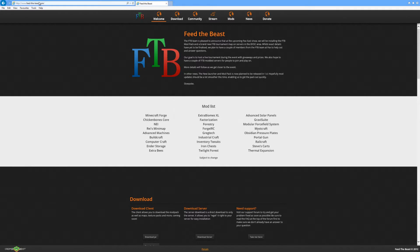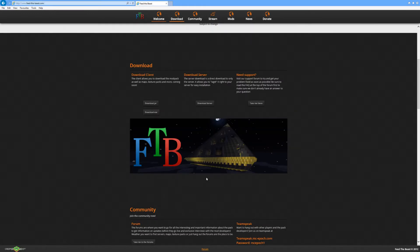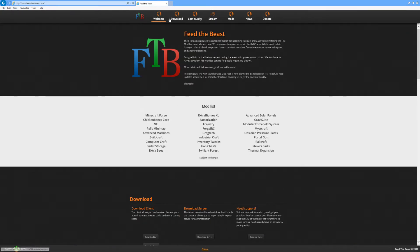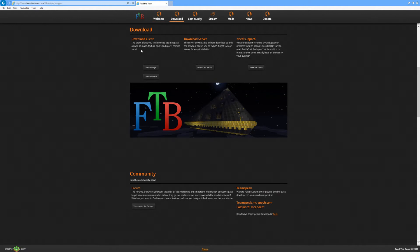First of all, you want to go to this address: www.feed-the-beast.com — if you don't put in the dashes, you go to a completely different web page. What you want to do is click 'Download exe' down here. You can click on 'Download' at the top if you want but it will just bring you down the page. Click on the exe or the jar — I recommend the exe.